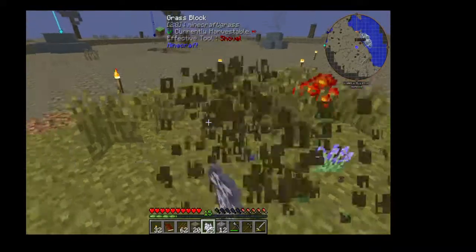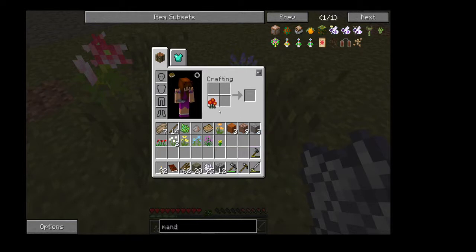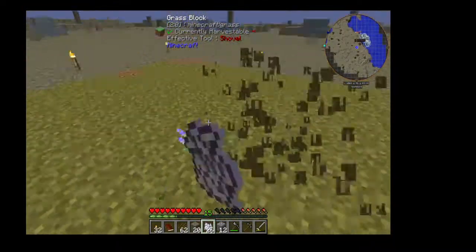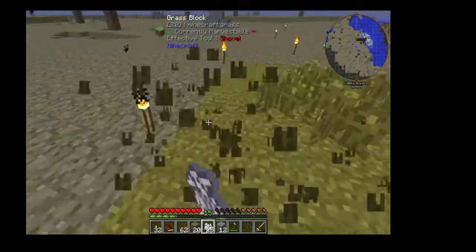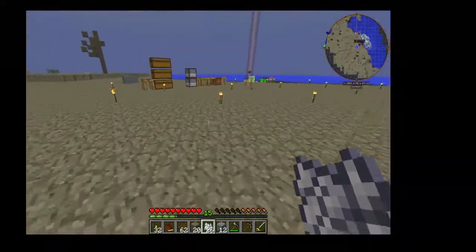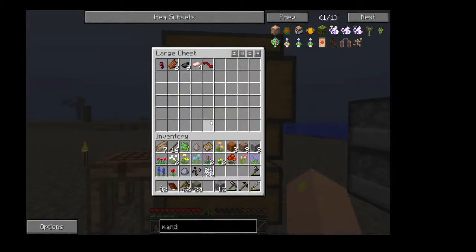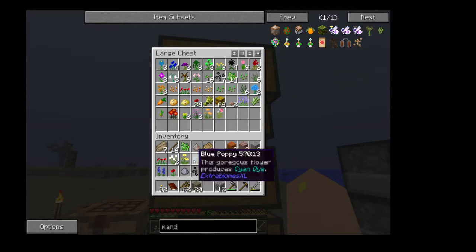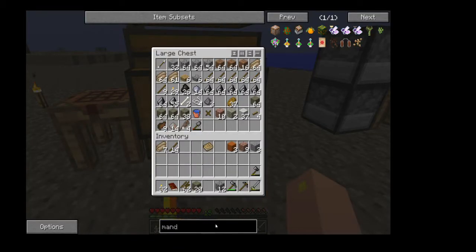Which might be pretty cool to mess with. This one's a really pretty flower — Extra Biomes, you're doing good with your flowers, they're gorgeous. I don't think I'm going to get a sapling. I'm going to have to look up how you do it. But we have some more flowers in the meantime, which is really cool. Let's look up how to get a sapling.